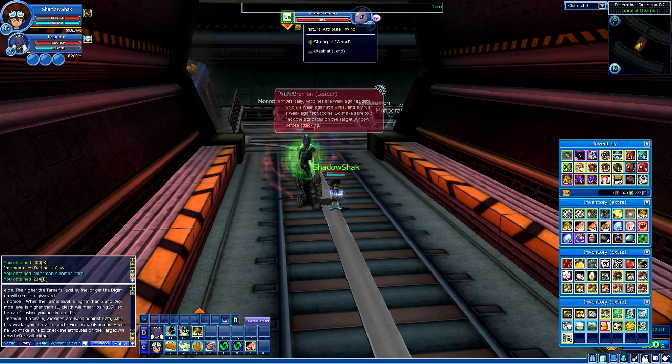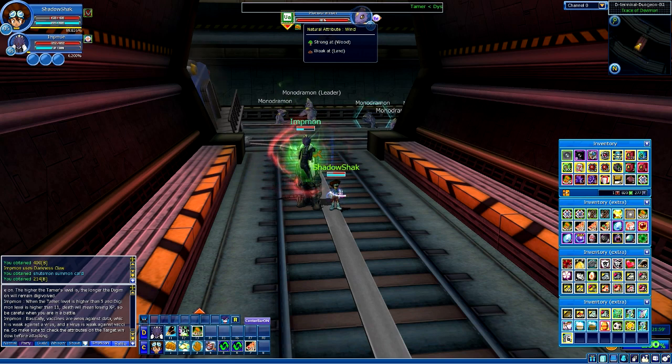If you'd like to get Furrymon or Shotsmon, I highly recommend finding a Wind Digimon. One of the best ones is in D-Terminal Dungeon B2, which is Monodramon - that's the Wind attribute. You need to find a Wind Digimon if you want to get those two Digimon.